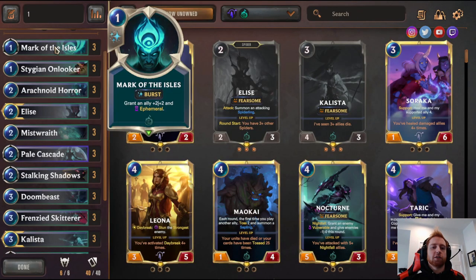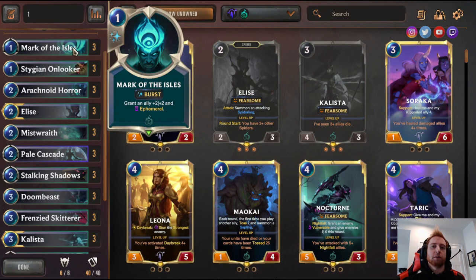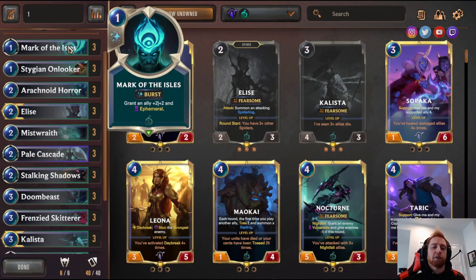Three Mark of the Isles — this is used to defeat combat tricks. Like if they use a card that buffs their guys plus two plus two, you can use this in response to trade. You can use it as a one-mana spell to trade a smaller unit into a bigger unit. Say you have a two-mana Mistwraith and they put out a four-mana card — you bump it up and trade for good field control. It also beats removal spells like Mystic Shot, letting your unit live and push for huge damage.